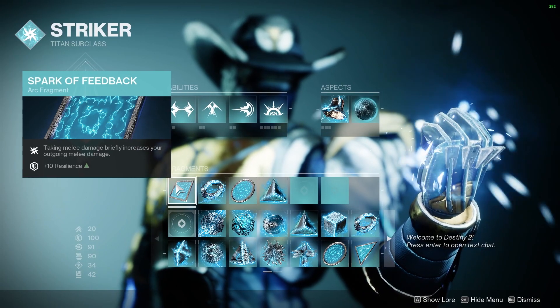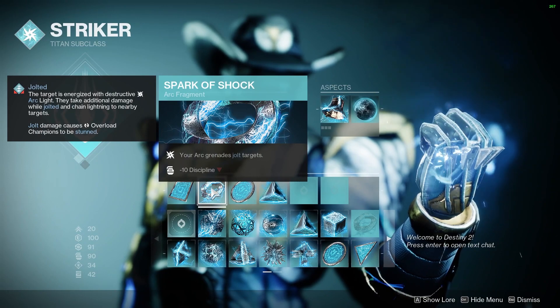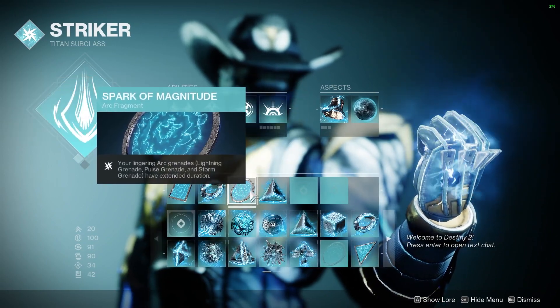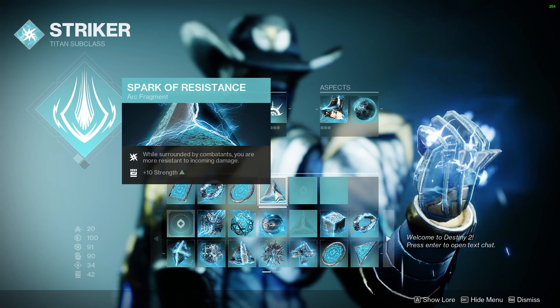Spark of Feedback: when we take melee damage, our melee will deal more damage, and 10 Resilience, which is nice. Spark of Shock makes our Arc Grenades jolt targets. Spark of Magnitude makes our grenades last longer. And Spark of Resistance makes us take less damage while we're surrounded.